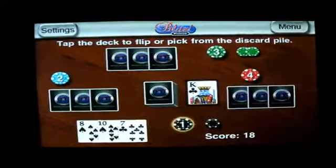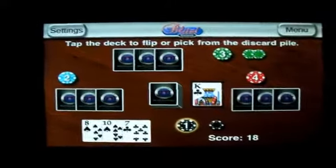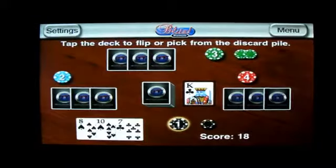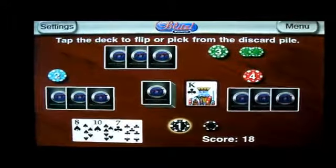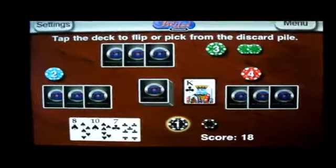What Blitz is, it's a game you might have heard of before called 31. They've also called it Scat. What you have to do is you have to get a suit of 31. In order to do that, it could be spades, clubs, diamonds, hearts, but it's got to be of the same suit.